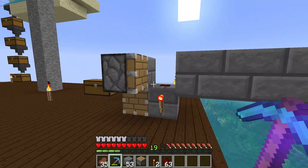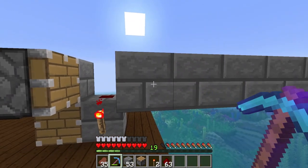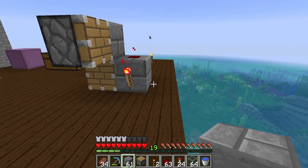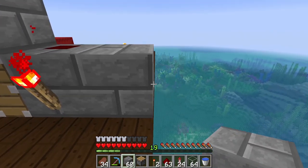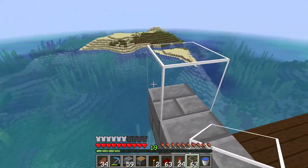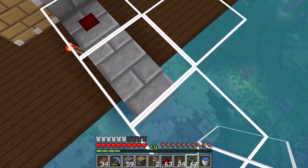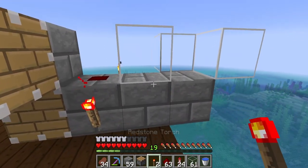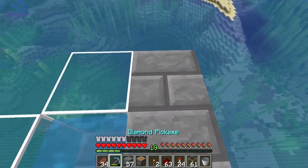Now what we need to do is place concrete powder, so we need a way of turning the concrete powder into concrete. To do that, it needs to pass by water. We know the concrete powder is going to go along in a line like this, so we need to build a water source block just up here. I'm going to use glass because I think it's going to look kind of nice. We place glass there, one there, one over here, and then encase the water so it does not spill.